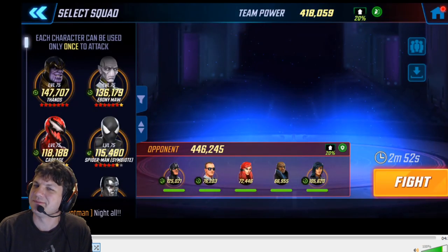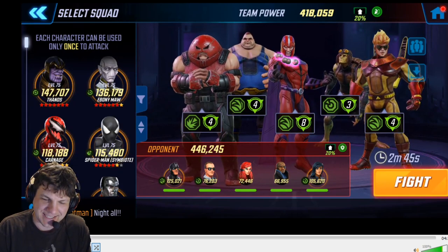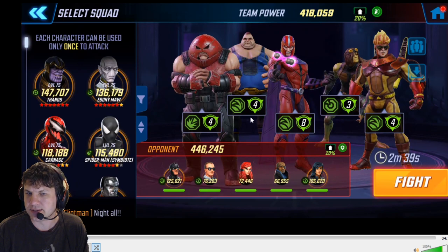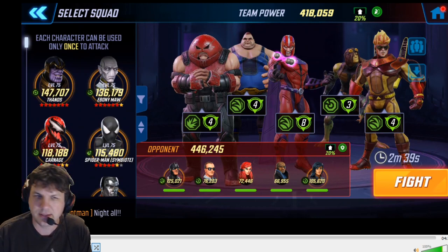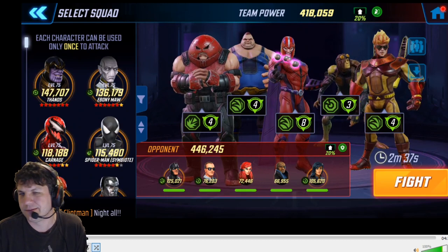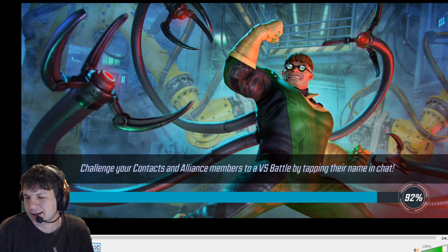It may not seem like the best idea because of the gigantic Black Bolt and Yo-Yo with offense down, but it does tend to work pretty well. On this one I have a 418k Brotherhood 2.0 with Juggernaut and Blob at the corners, keeping Pyro and Total Live on the other side, a pretty big Magneto at five red stars. Toad is at six red stars and the other three are at four, so nothing insane.